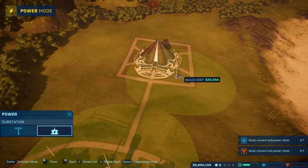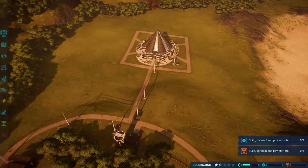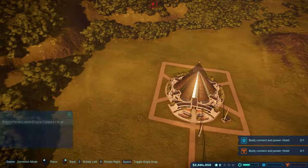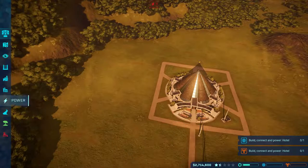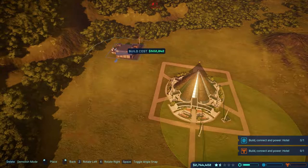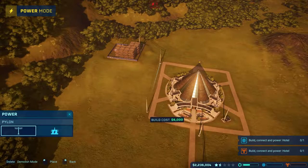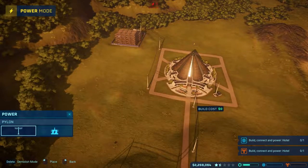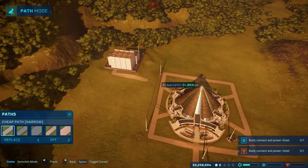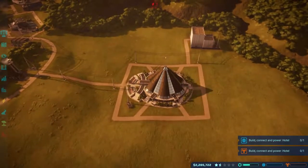We need power, so I'm going to put a power station right in the middle. I'll actually build another power station out here as well. We'll connect it along here and build a path. There we go - we have the innovation center down here, which is pretty cool. Once we get power, we'll be sweet.